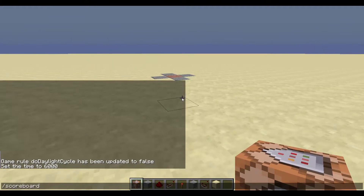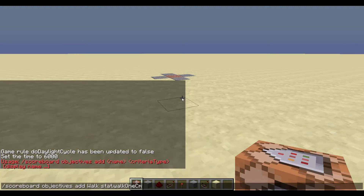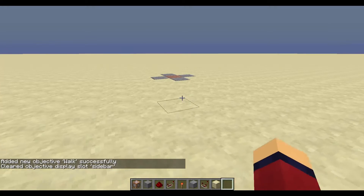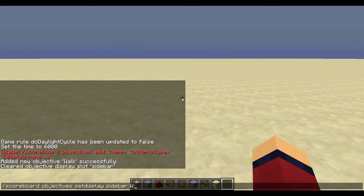To start, you need to make a few scoreboard objectives. First: scoreboard objectives add — I'm going to call it 'walk' and it's going to be stat.walk1cm. If I set it to the sidebar with scoreboard objectives setdisplay sidebar... I forgot to add 'walk'.